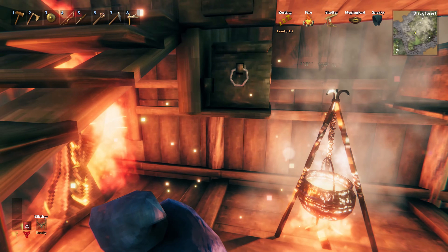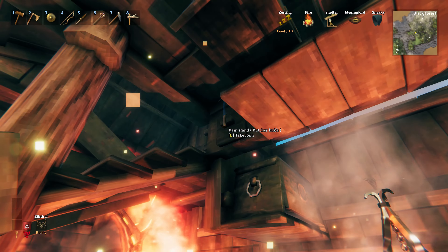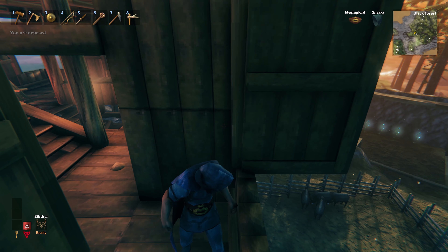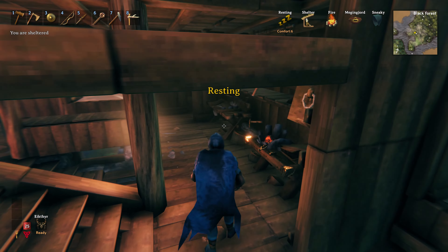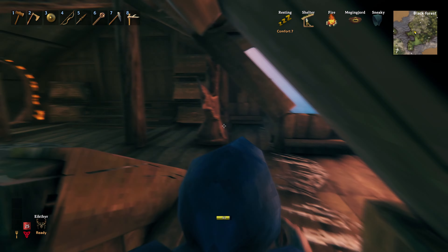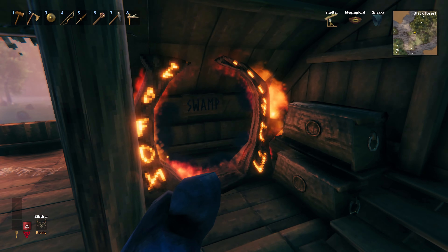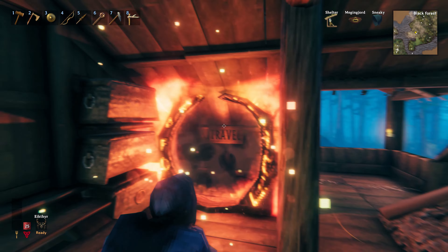I've moved my kitchen to my home base. This is my portal for home - I'll show you that in a second. There's nothing in here other than my knife to take care of my boar farm so I can go and breed some. I've got two portals now: one inside where I moved everything, and one outside. I've got the swamp which we'll go and do.